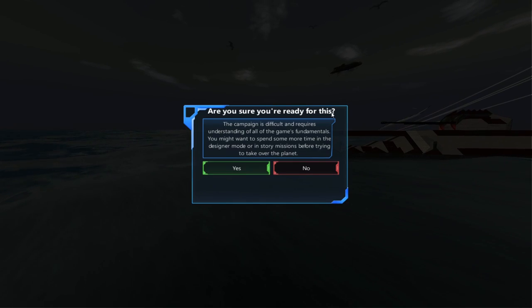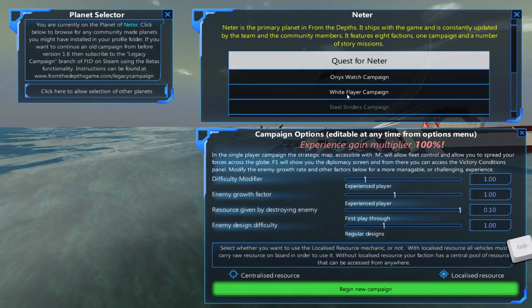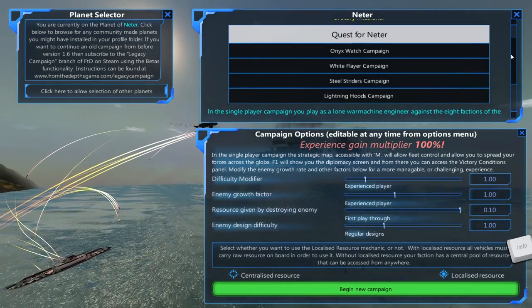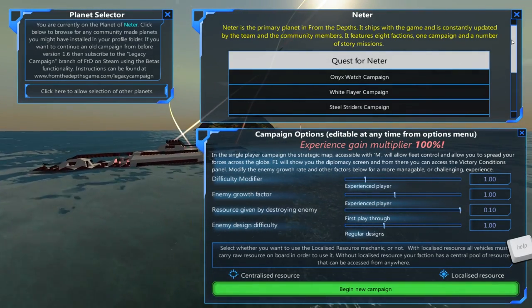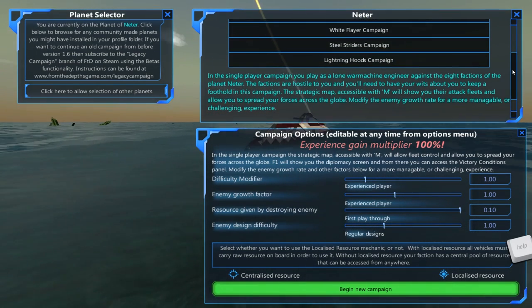We're gonna start a new campaign. We're gonna do the standard Quest for Neither campaign — not sure how to pronounce that. The game is constantly updated: eight factions, one campaign, and a number of story missions.